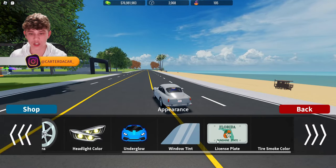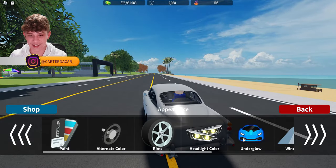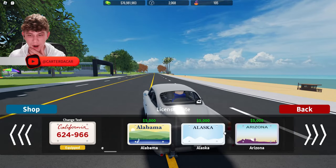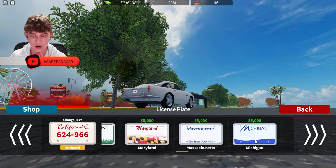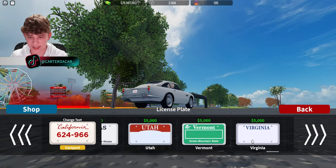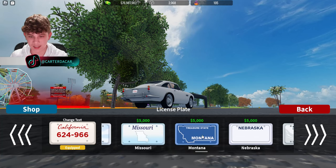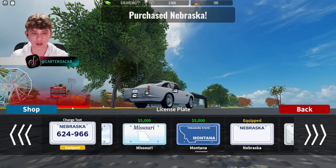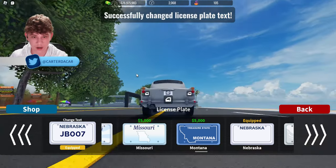But I do want to do some appearance changes. I believe it had no window tint. I know the license plate — I believe it should be like all white. Let me try to find a good plate for that. Nebraska will work, and then we'll do the plate he had. I believe it's JB007. Just like that. Perfect.